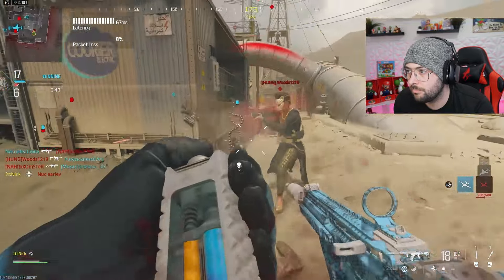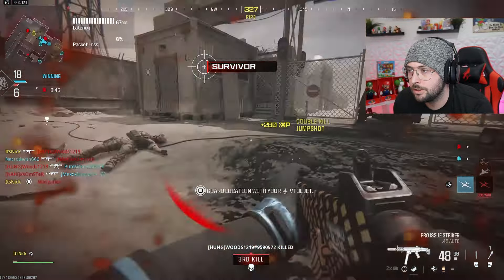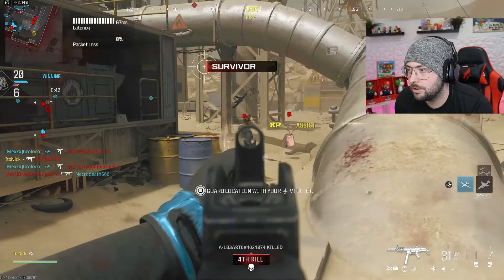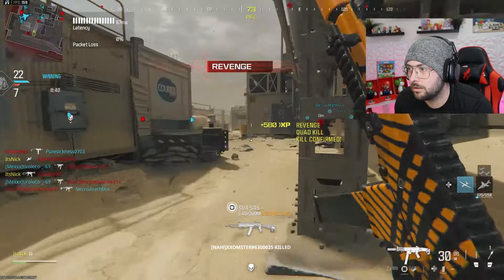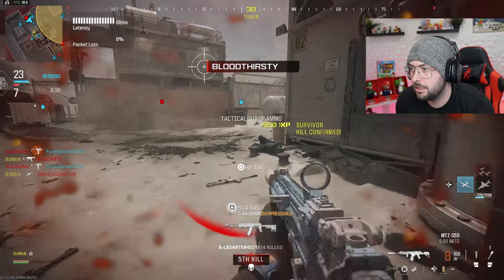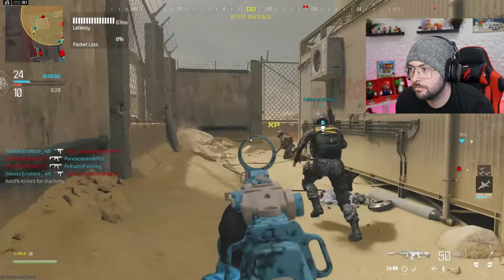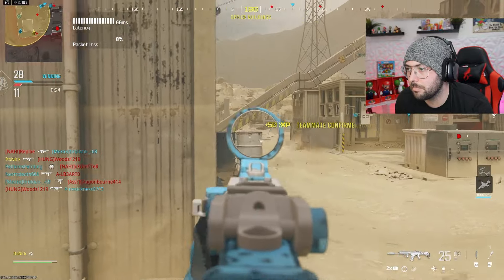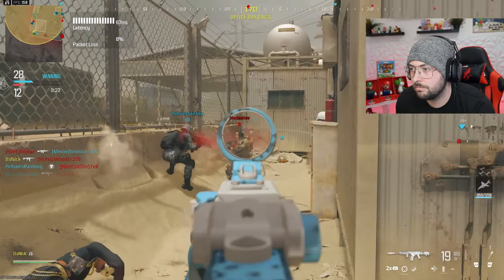For the barrel, we're getting even more distance and even more recoil control. This gun is built for distance — it's such a great weapon. I would recommend using it at all times. The Bruin Heavy Support underbarrel is mostly for recoil control — we're losing another 8% ADS, but you got to try this class before you knock it. Don't knock it until you try it.